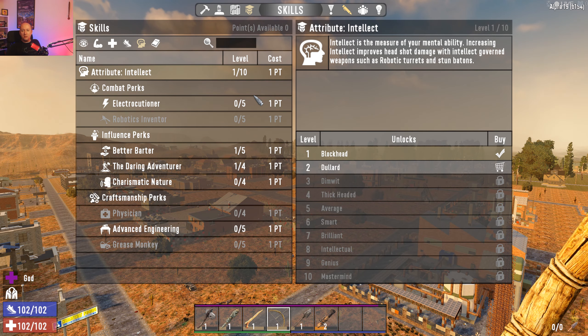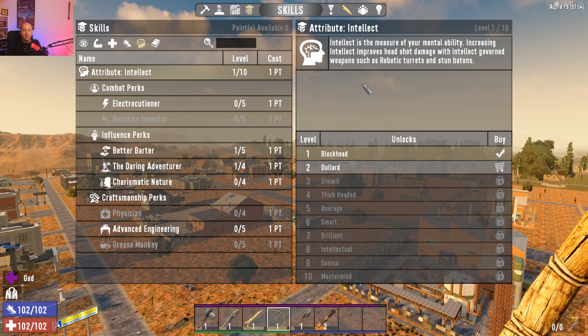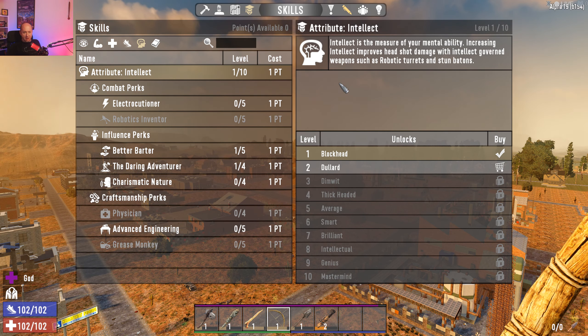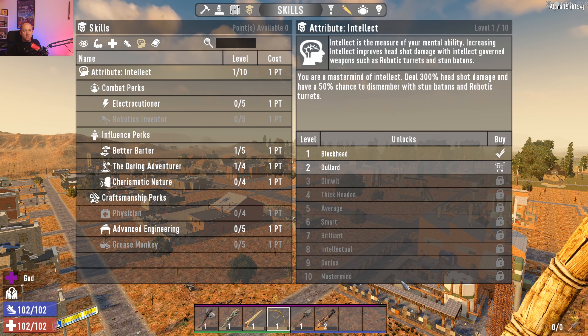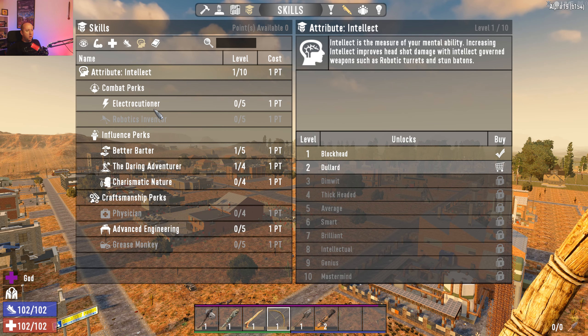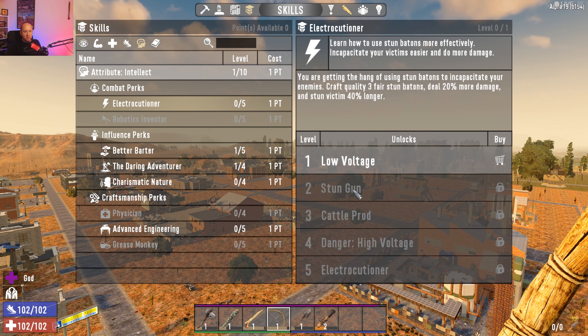The last skill tree is Intellect, which covers science, building, and high-tech weapons. Headshot damage is governed by Intellect for robotic turrets and stun batons. Again there are 10 ranks, going from level one to 'Mastermind' at level ten, which gives 340% headshot damage.